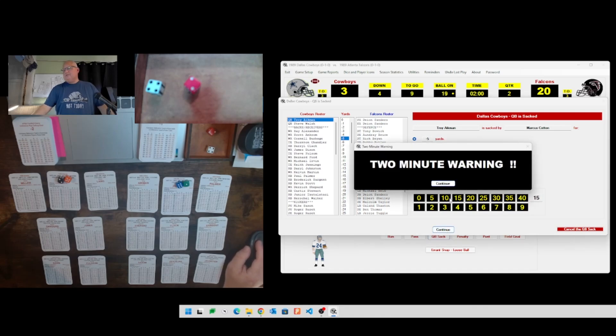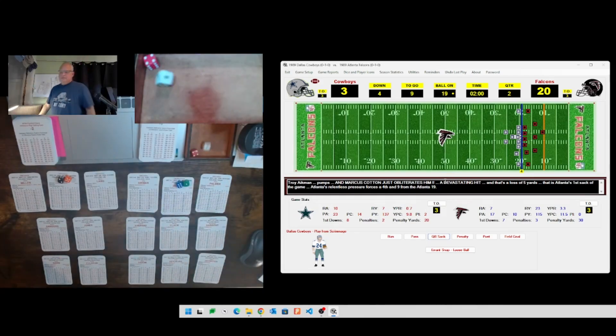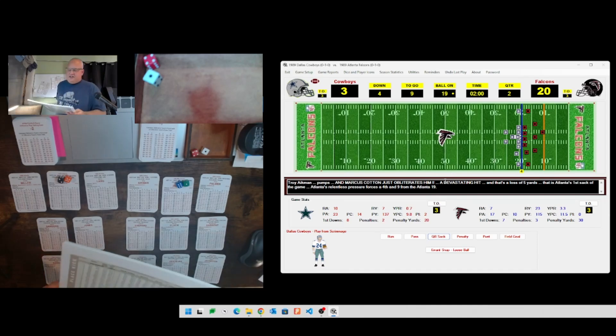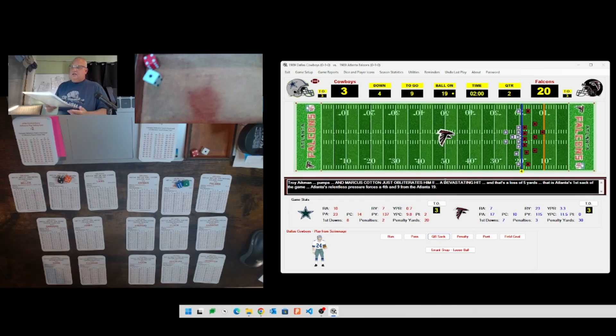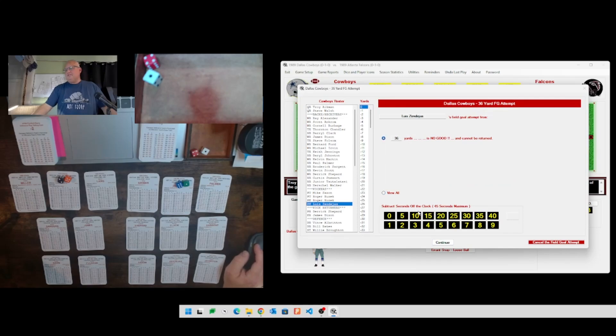That sack brings us to the two-minute warning. Dallas will try a 36-yard field goal - rolling 41 for Luis Zendejas. You always have to check field goals in this game because in 1989 kickers were apparently terrible. Rolling 41, which is a 24 - and it's no good! The number of field goals under 50 yards that I've missed in this game the first couple of weeks is astounding. There might be too many missed field goals, or my dice rolling could just stink.